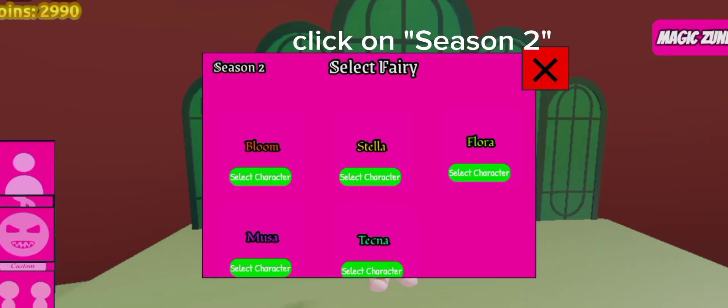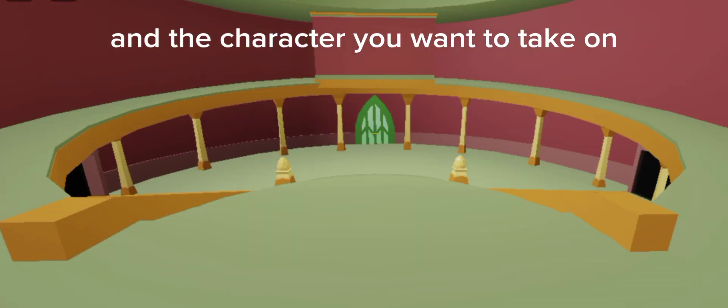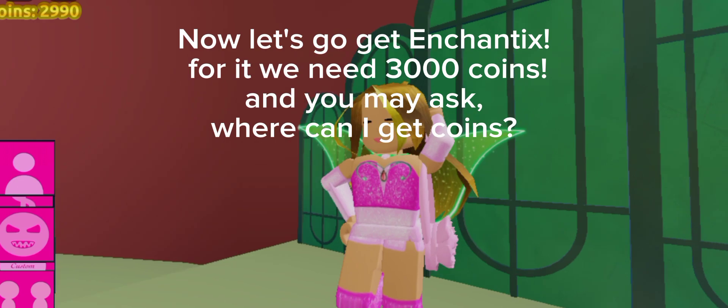Click on Season 2 and the character you want to take on. Now let's go get Enchantix.